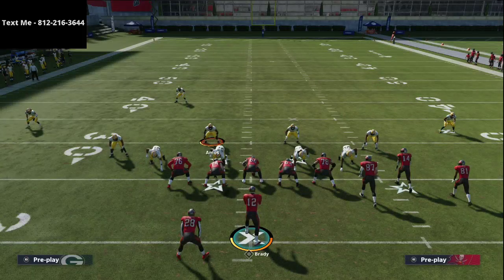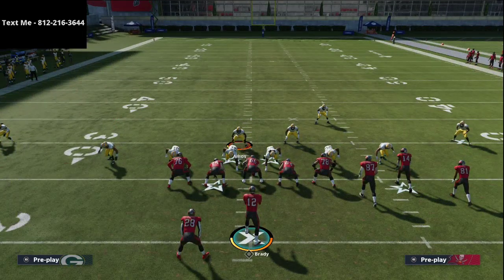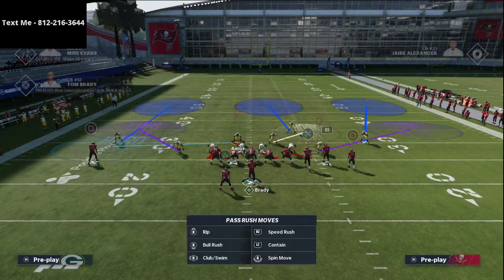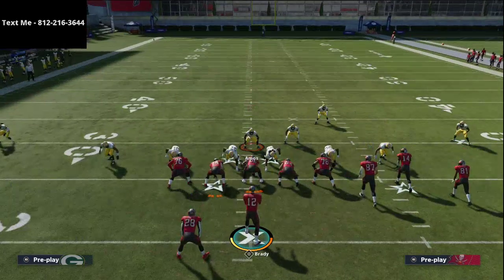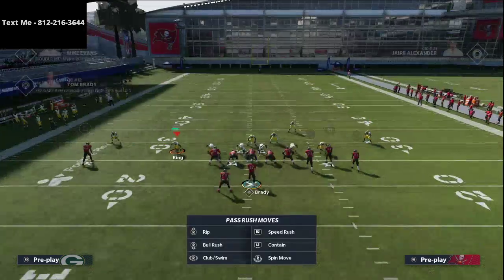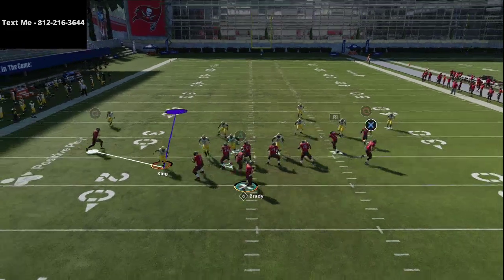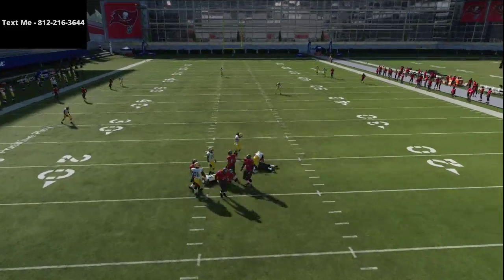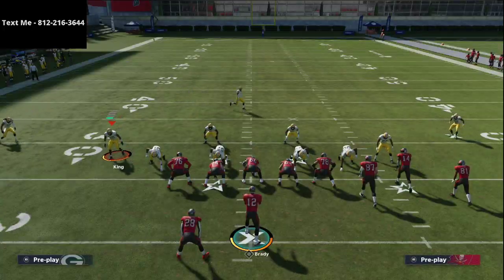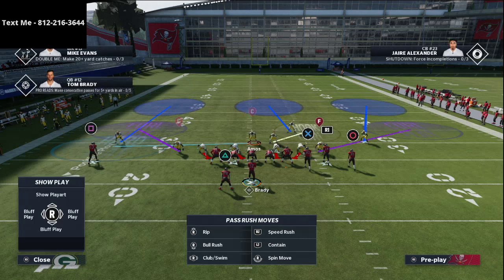Another thing DeCroft mixes in — especially when they're sending five receivers out — is putting your inside user, Amos, into a hard flat so it looks like you're controlling him. The trick is he stays there while you switch onto King. At the snap, preset your left joystick down and you have a great chance at user rushing off the edge. Also put Amos into a hard flat so he can jump any quick routes to the running back.